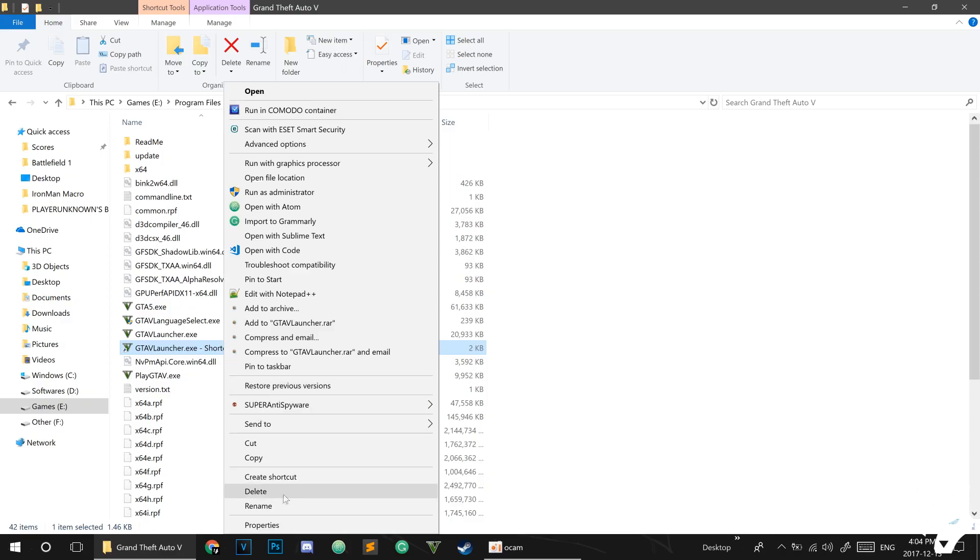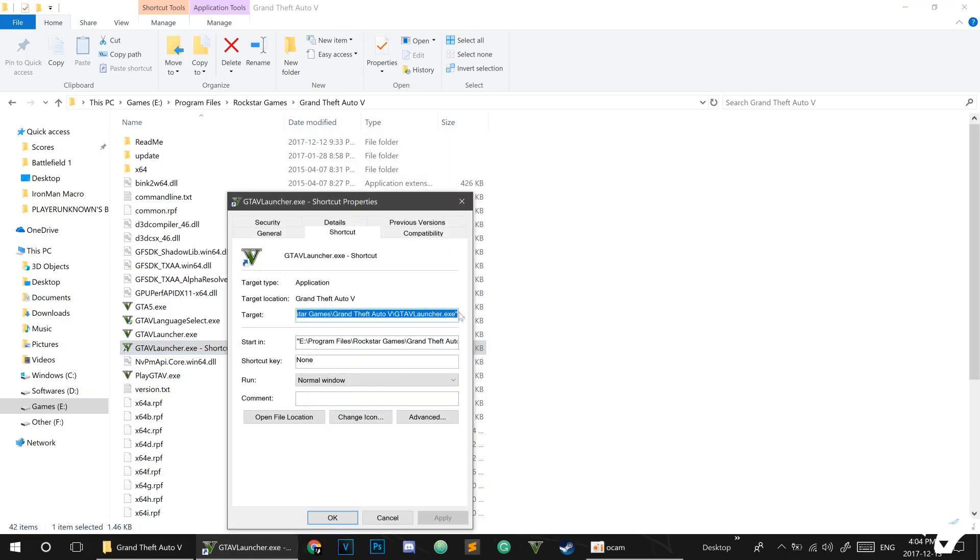After that, click on it, click on Properties. After the existing path in the target field, add a space, then type -verify.